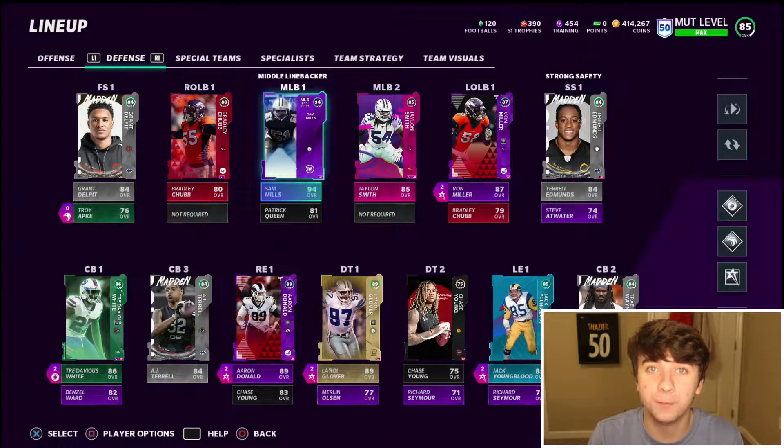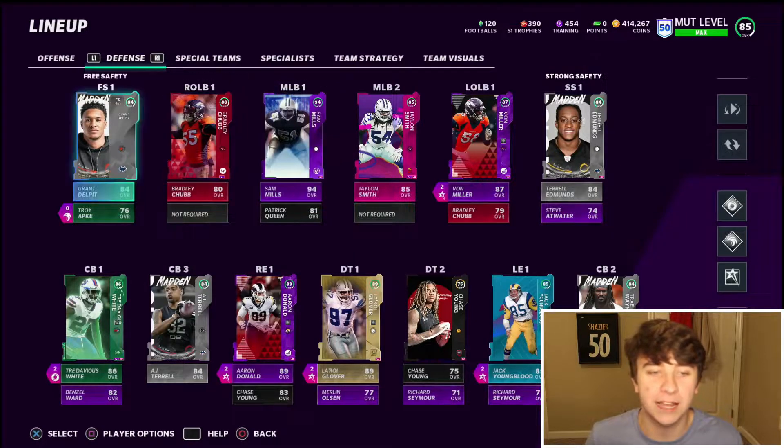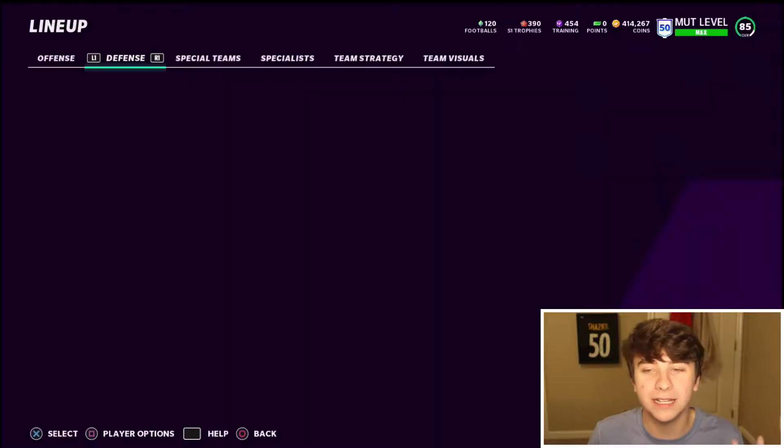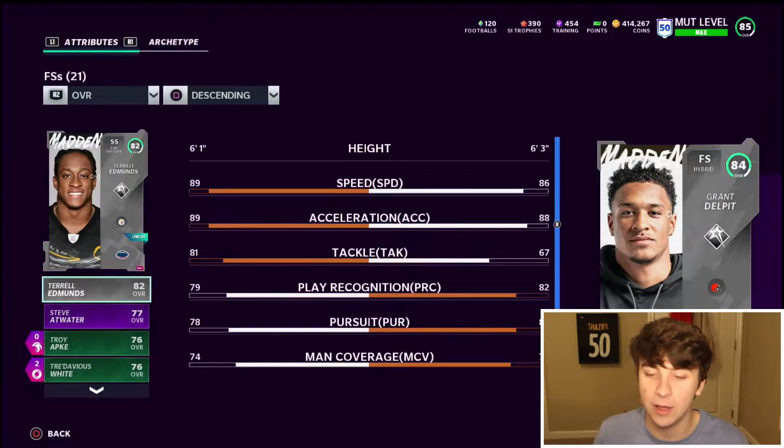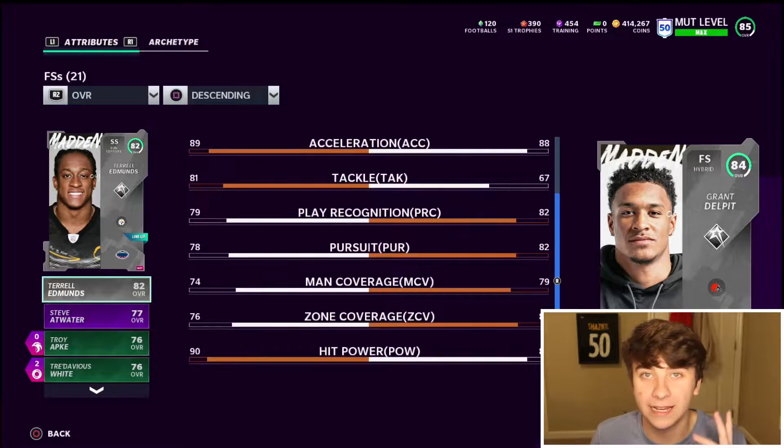On the defensive side, we have a lot of budget beasts. I already went over the corners like AJ Terrell and Trey Waynes, so we don't need to go over them. We're going to start with free safety. We got Grant Delpit here — he's not gonna be your user but he's still gonna be on the field. He has 86 speed, 88 acceleration, 82 play recognition, and most importantly 88 hit power. He's going to be around a 40 to 50k range — not expensive like 100k, but 40 to 50k ain't bad.